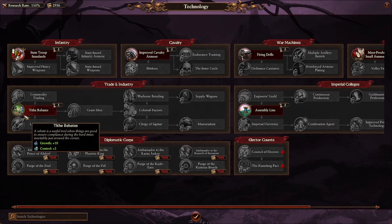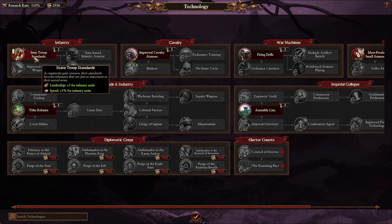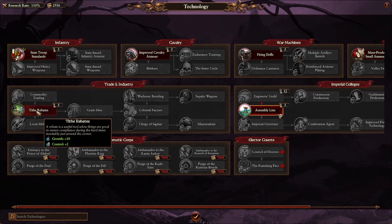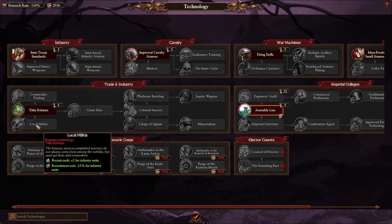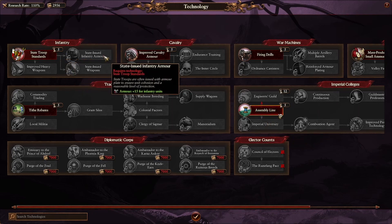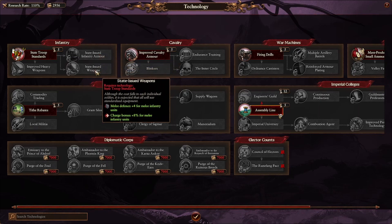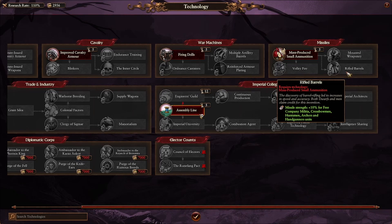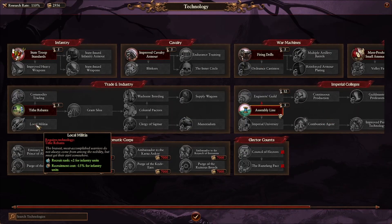Starting with research, I believe there are four main sections we should work on. The trade and industry section — growth is nice, but the local militia skill specifically will give us some extra edge early on. The imperial colleges section can get us income increase and then research speed. We also want the armor-boosting research for infantry, and basically all of the research for missile infantry as they're all going to be quite good.